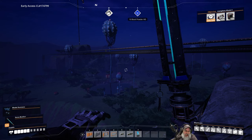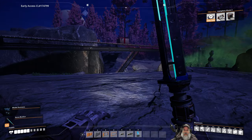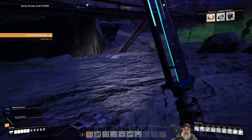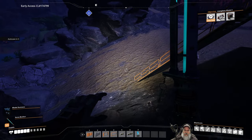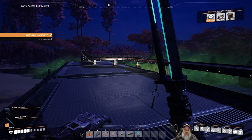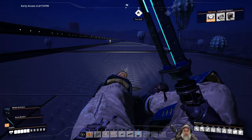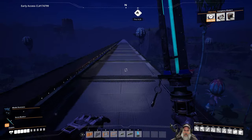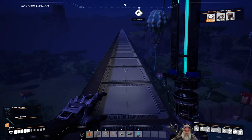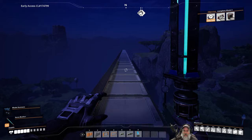One thing I've been thinking about is we're running these sky bridges - they have no supports and that kind of irritates my sensibilities a little bit. The coal is coming, it's just taking a while. I'm thinking about maybe going along and putting some support pillars down - I'm not going to do that right now, but it's just something I've been thinking about.